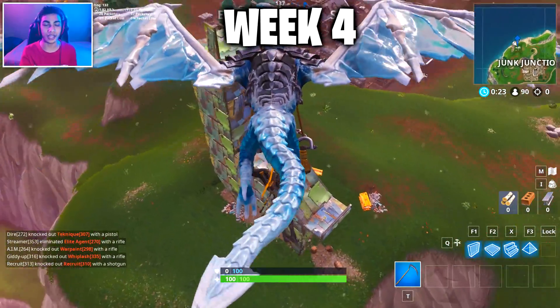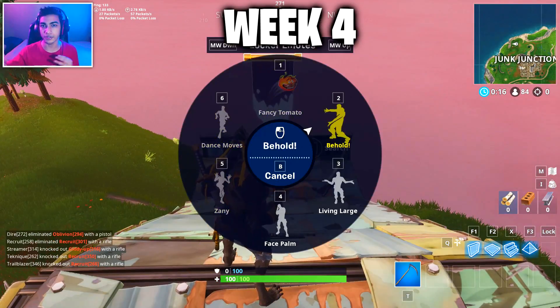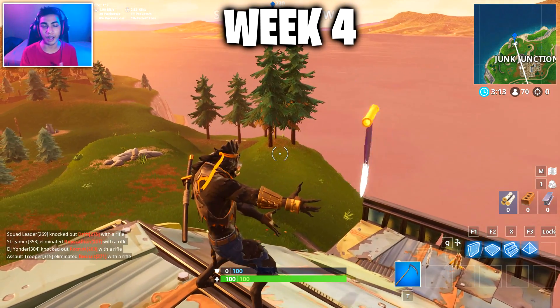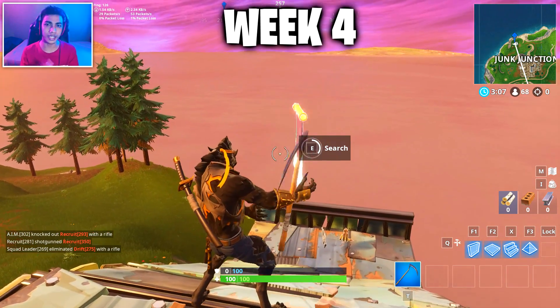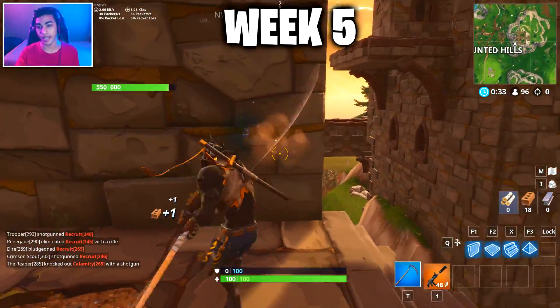Moving to the week four secret banner location, this one can be found at Junk Junction near the big llama. Just in case you're having any problems collecting this, you can see the minimap and follow me through the video. Again, you have to complete all the weekly challenges before you go and collect these secret battle stars or secret banners. Also, the secret banners don't give you a free tier, but they're a rare banner, so make sure you collect all of them before the season ends.